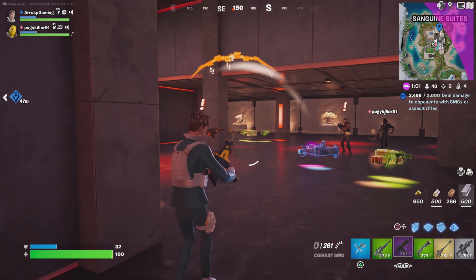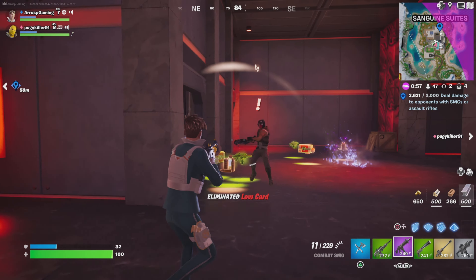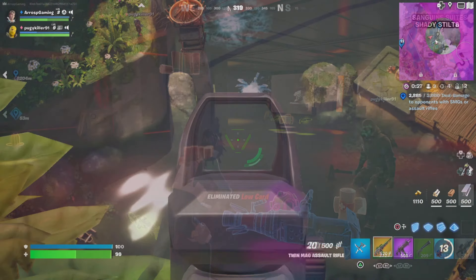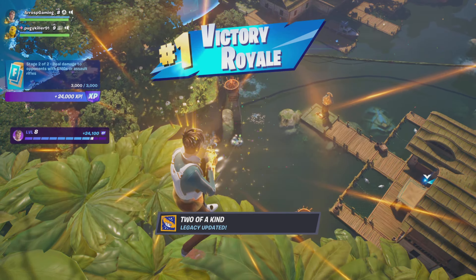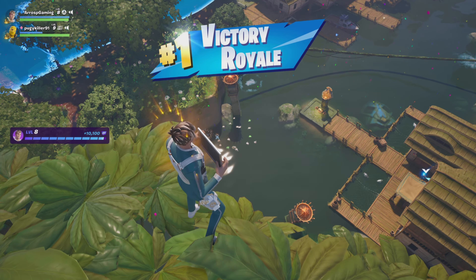This is duo, so I've had to ask Puggy Killer just to step back so he's trying to avoid fire coming in. But if you can get to that point, grab the mythics, trigger the alarm, you'll get six low guards coming against you. And then finally, going up against players will help towards this as well. And this kill gets Puggy and I the victory royale in that duos match, all happening in the same game.